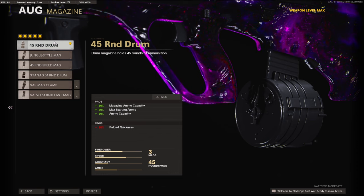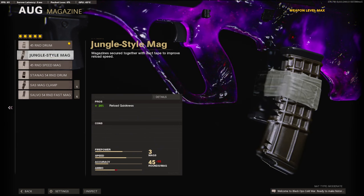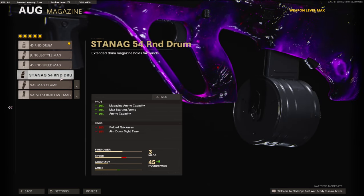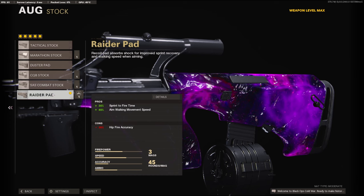On the magazine I'm using the 45-round drum because we are not going to be using a handle — I don't want to lose any aim down sight time. You can also go with the jungle-style mag; as you can see there are no cons on it. The other options have quite a bit of aim down sight time loss, though you could go with the SAS mag clamp if you only want to lose 6%.